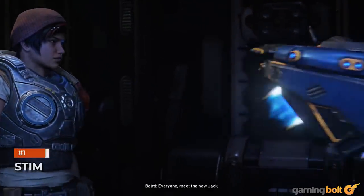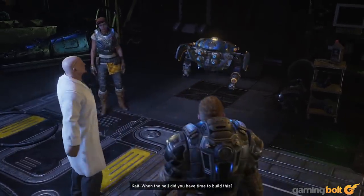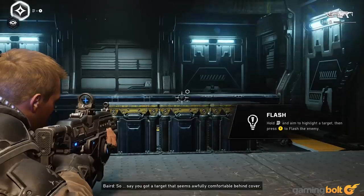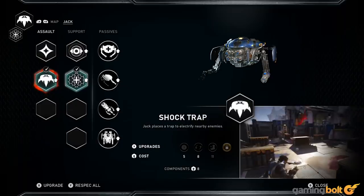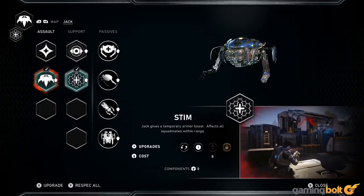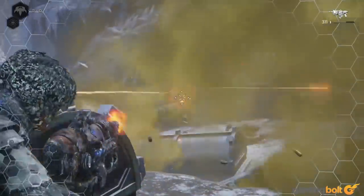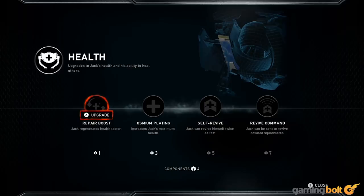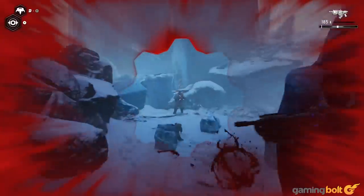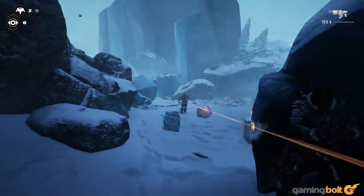Stim: Jack, the bot, plays a much more involved role in combat, and is perhaps the best change Gears 5 makes, with his abilities having an actual, tangible impact on the flow of firefights. One of his most useful abilities is Stim, which only gets more useful the more you upgrade it. At first it provides an armor boost, and it can be really useful in fights. The final upgrade for Stim is called Revive, and makes it so that Jack automatically revives downed teammates — probably one of the most useful abilities in the entire game. Investing in Stim early on isn't a bad idea.